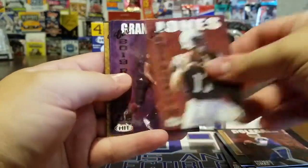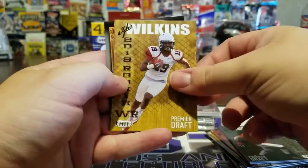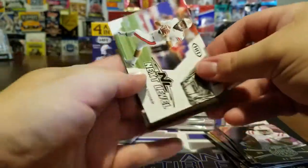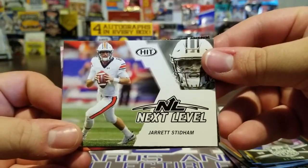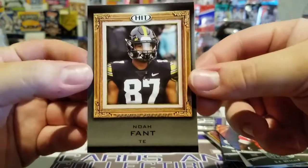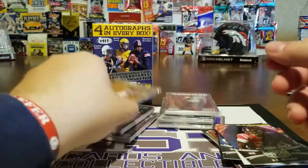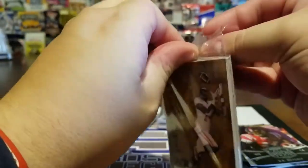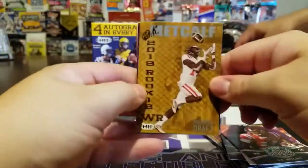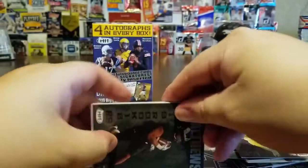There's a Dulgala, a Daniel Jones, Carl Granderson, Hanks, a McCaster, Wilkins. I'm trying to find the auto if there is one. There's an AJ Brown all rookie team, a Stidham — he's a Patriot — another DK, and a Noah Fant portrait. I'll sleeve that one up, that's our new tight end. Joe Flacco loves tight ends. Hopefully he can stay healthy — our tight ends do nothing but get hurt anymore.